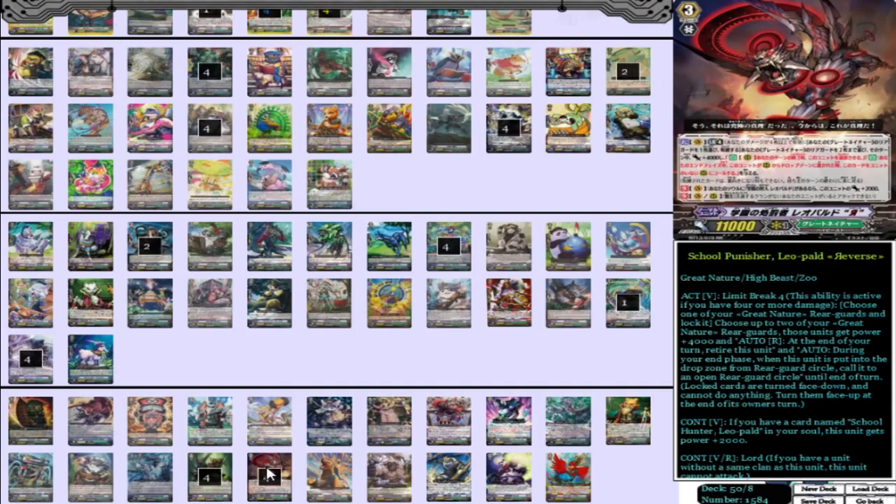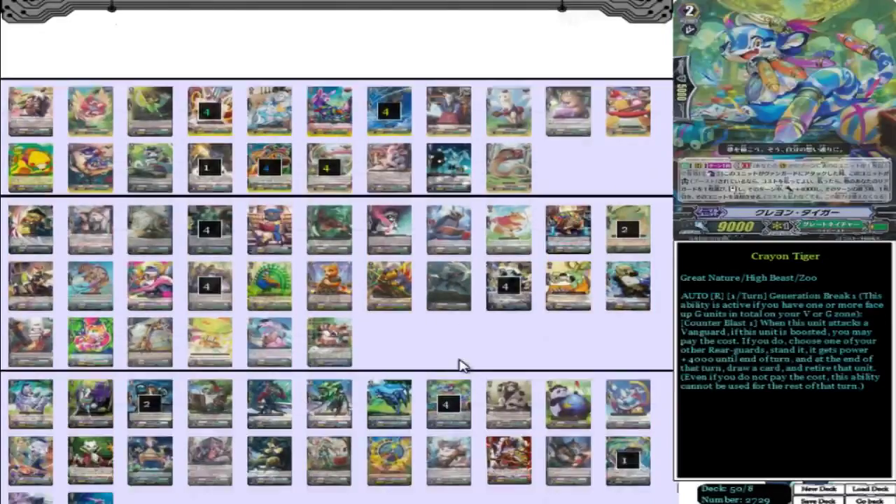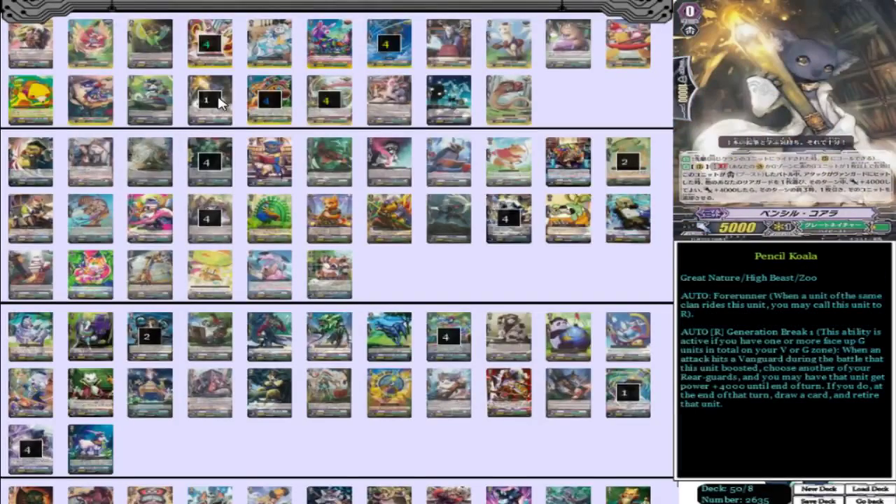Let's go get our starter. Our starter is — I don't have to scroll a lot for this one — Pencil Quar, pretty standard starter, amazing card, just great. Powering up something and then drawing a card and retiring it, so awesome card, great starter. Better than all the other Great Nature starters.